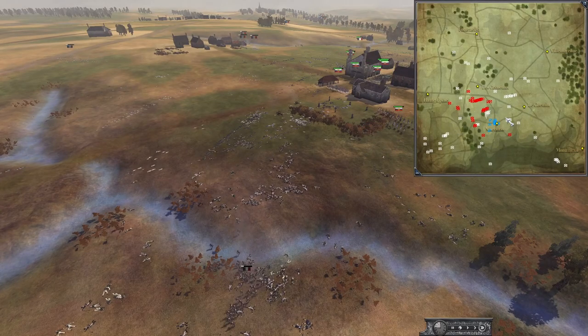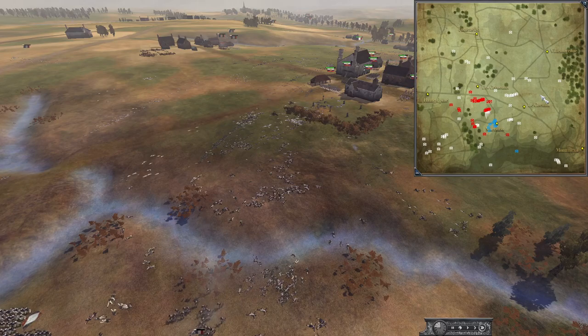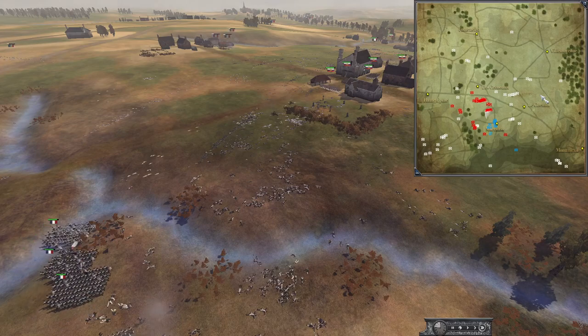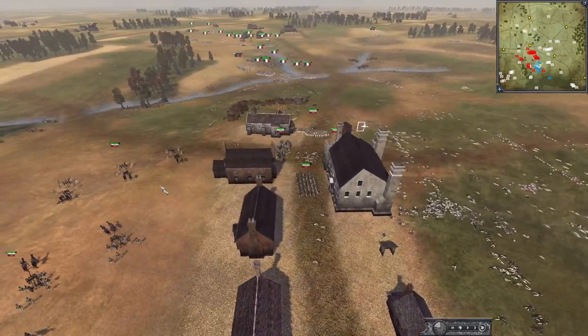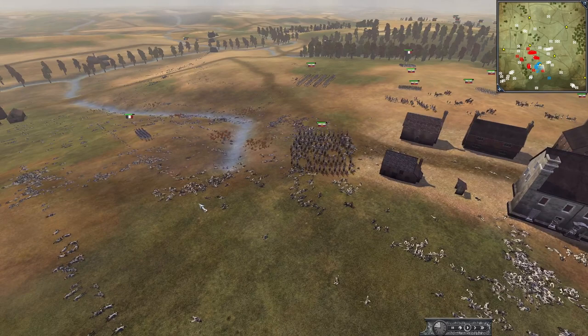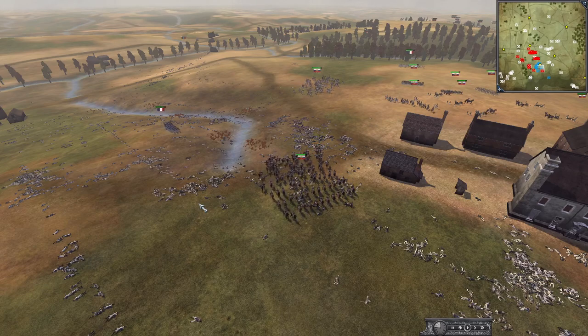Looking at the strategic map — the blue is the Russians, the red is the French. It should really be the other way around since Russia is more associated with red. It's a very small Russian force but they've done a very good job — they've taken out two French armies on this side. But at what cost? Too many men. The guard and the other French army managed to take out their two allied armies they were facing with much less losses — possibly something to do with having the guard in their army.